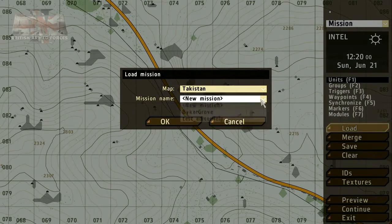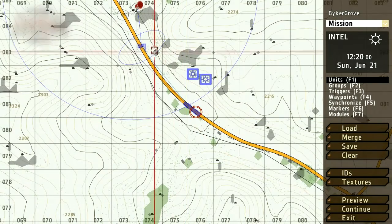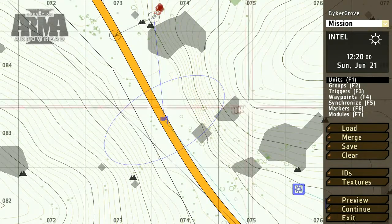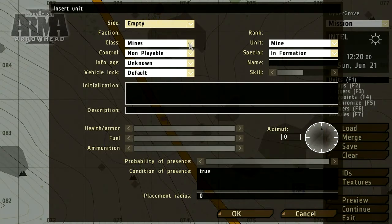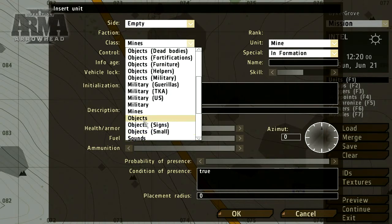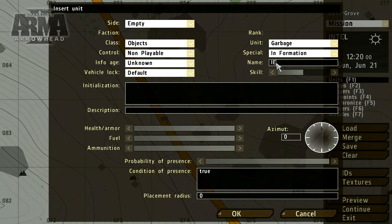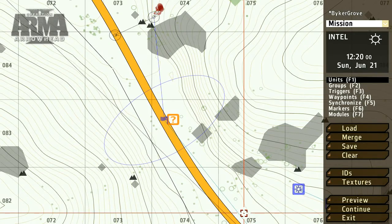To start, let's complicate our Blue 4 Patrol by inserting an improvised explosive device. To do this, use the Units tool and click on the map where you'd like to place it. Choose Objects as the class type and select any item from the unit list. In the name field, enter a value — I'll choose IED.